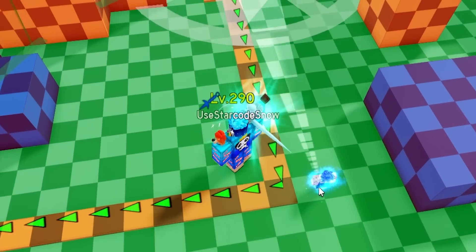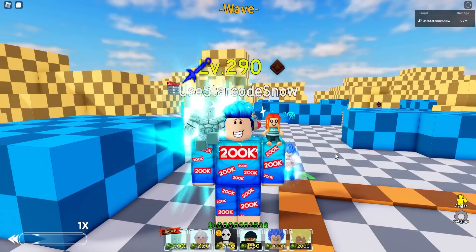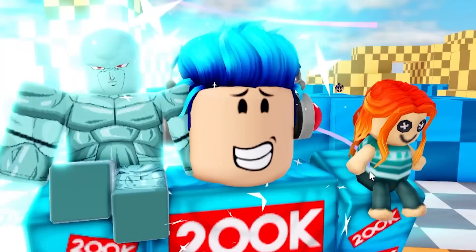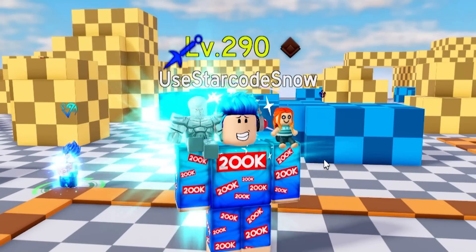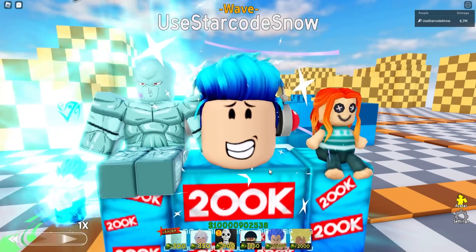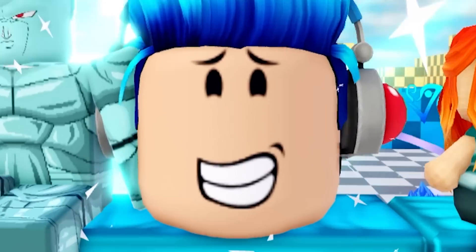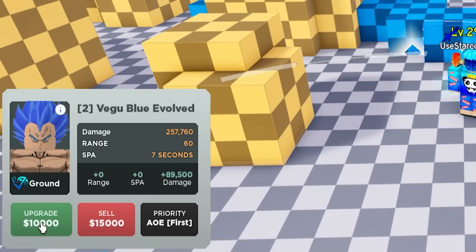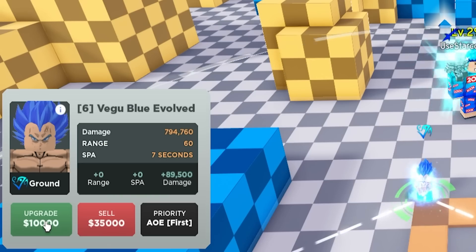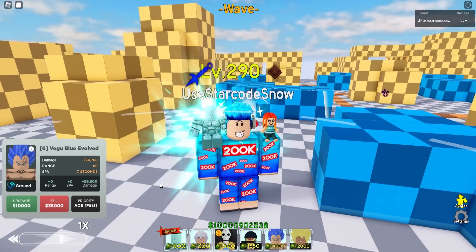The next controversial unit is SSJB Vegeta 7-star. The reason it's controversial is that the 6-star Vegeta, the pre-evolved version, has a manual ability that hits 1 billion damage — a real monster unit. It balances out because you lose the unit after using the ability and can only place one at a time. Comparing 6-star Vegeta Merged to 7-star evolved is something that makes you think or even regret. Let's max out Vegeta 7-star and check his damage growth.